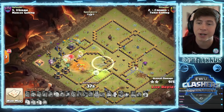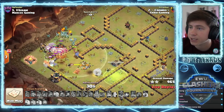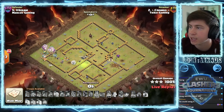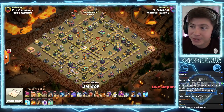It's a three-star all day long for Ronos. We swag that invis all over the clan castle building. 30 seconds to go, king is still alive. Queen charge lalo absolutely smashed that base. Marcos Gaming are in with their next attack - some more lalo action.